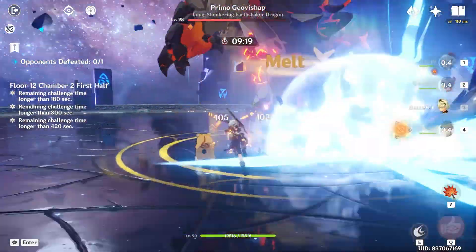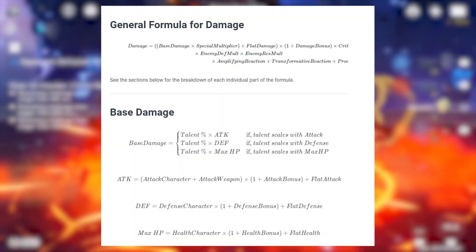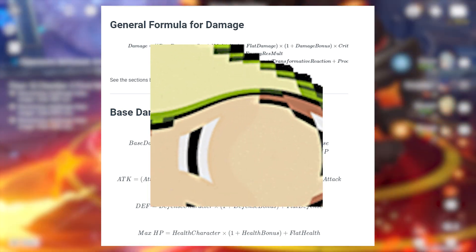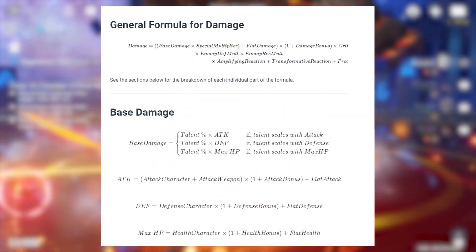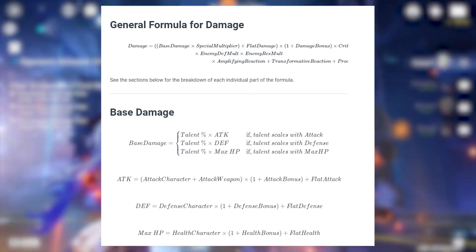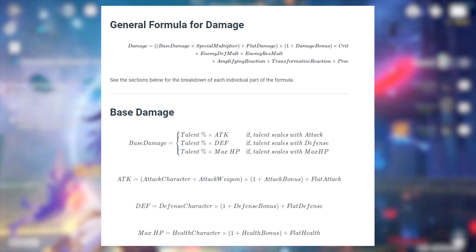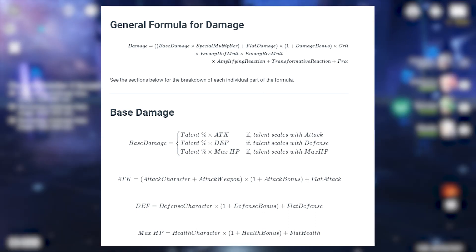Just a disclaimer that you shouldn't build Childe on EM sand, which I'll explain later. If we look at the damage calculation formula — and I'll try to make it as easy as possible because most of this is not hard math — these are essentially a few areas of damage multipliers we can utilize to maximize your damage: base damage, damage bonus, critical hits, enemy defense multiplier, enemy resistance multiplier, and reactions.